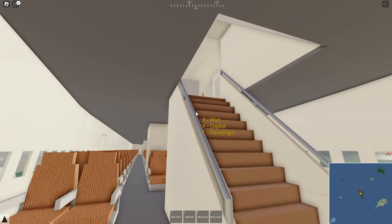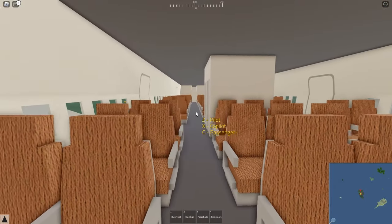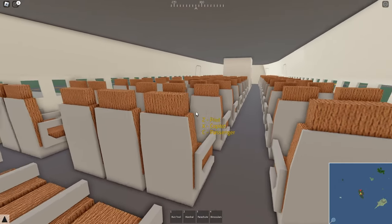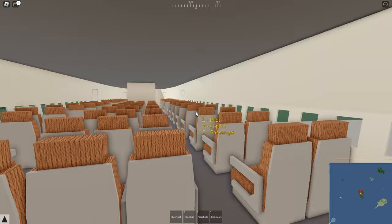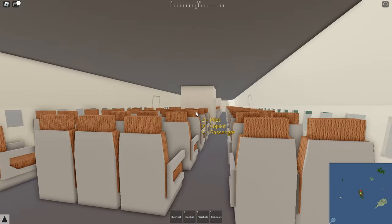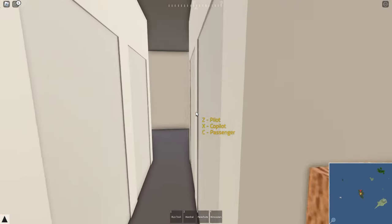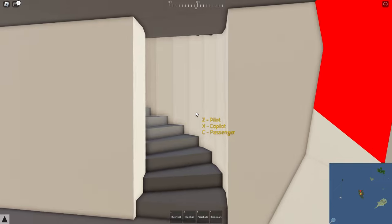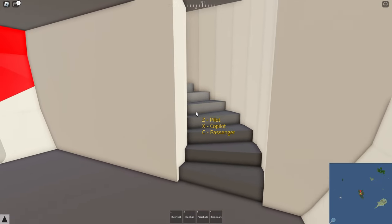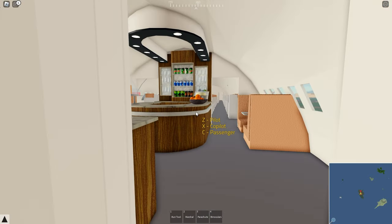Heading down to the back, we've got the stairs to the second floor which we'll check out in a moment. We've got all the seating — this is of course colored for Emirates, so it's the Emirates brand colored seating in here. Nothing too special on this deck, it's pretty much all economy seating, but a nice addition is the circular staircase at the back, which we didn't have in the A380 before.